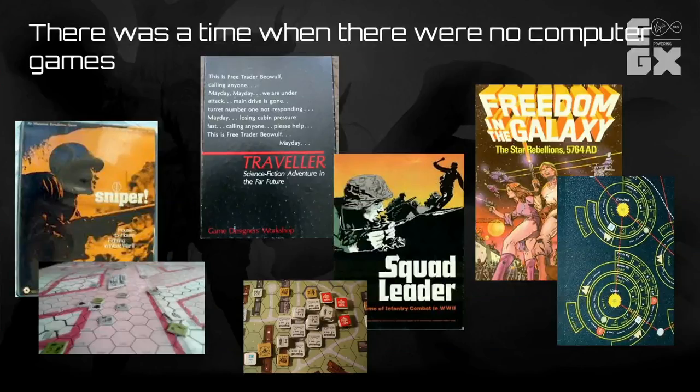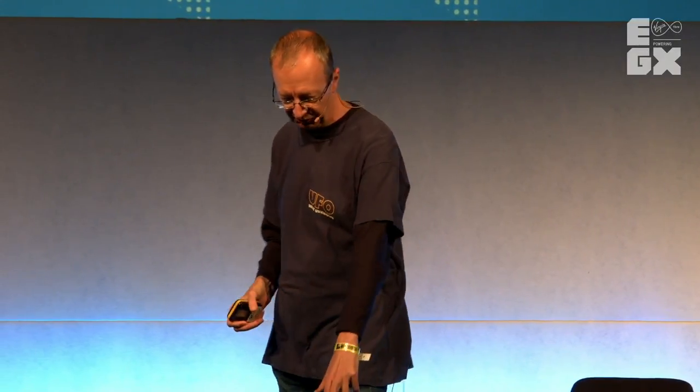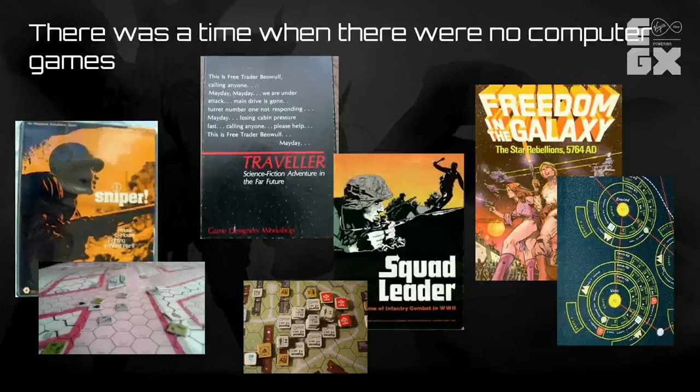In the beginning there were no computer games. These were the games I was playing, and they had an interesting influence on the development of all my games. They were very simulation-oriented — for example, Sniper and Squad Leader, all about simulation of small squad tactics. On the science fiction side, Traveller was an amazing RPG. Freedom in a Galaxy was a very interesting game with both strategic and tactical scales — basically a Star Wars simulator. I was playing all this stuff from maybe 1975 to 1980.